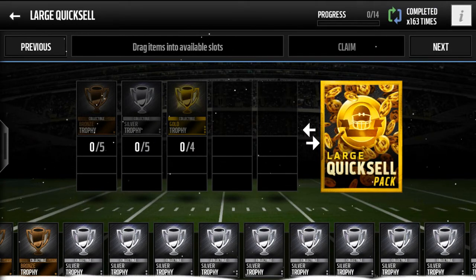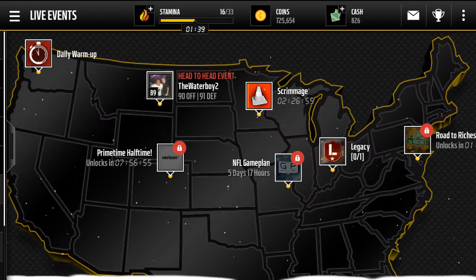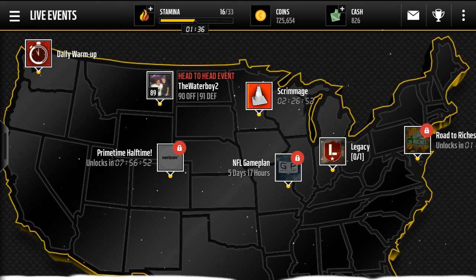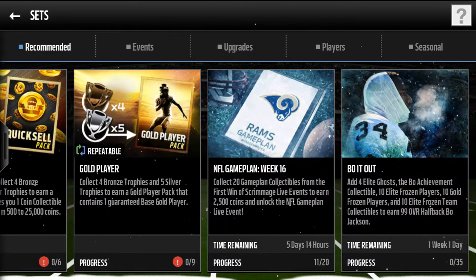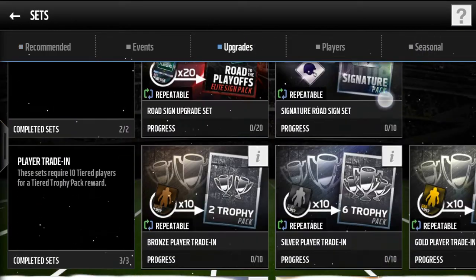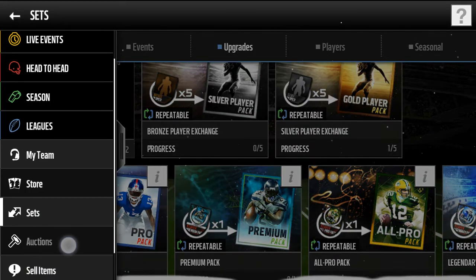This is just a tutorial — sometimes you get good stuff. Do scrimmages if you have extra stamina. Now is a perfect time since most live events are done besides the road to the riches one, which I always seem to get less than 5k on. You're probably better off just doing scrimmages. If you get a gold, silver, or bronze player from scrimmages, you can put them in sets to get gold players, or use two silvers for a bronze.